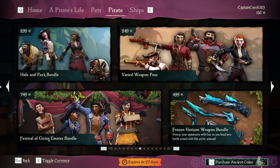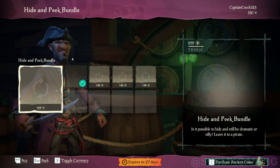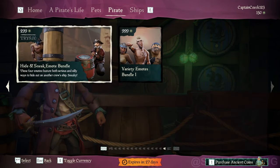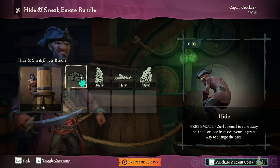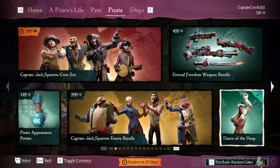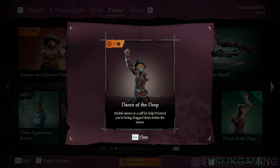Constantly check the Pirate Emporium for free stuff. For example, this hide emote will hide your nickname from enemies to help you in some PvP situations. Or there's this useless emote that nobody needs.